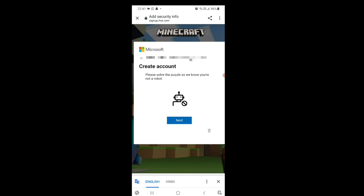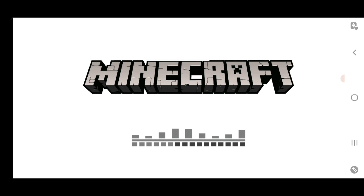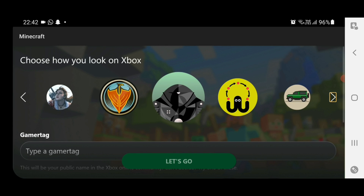You will be asked to solve a simple CAPTCHA puzzle. Once you clear the puzzle, you will be able to sign in. As you can see, I've cleared it and I'm now signed in.